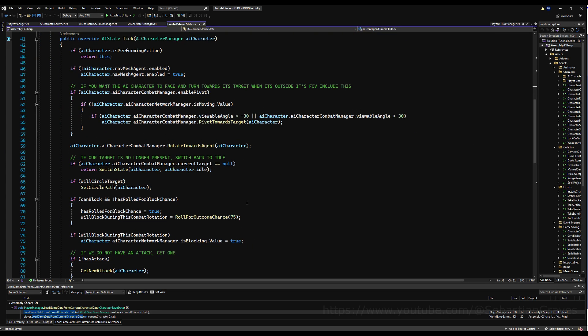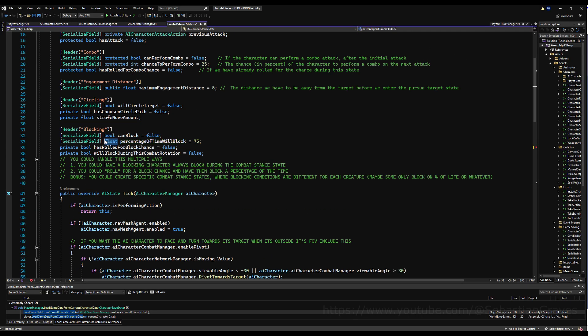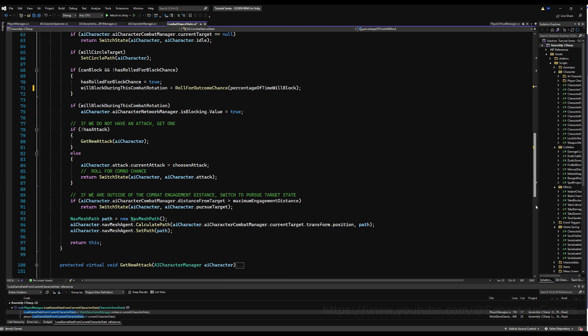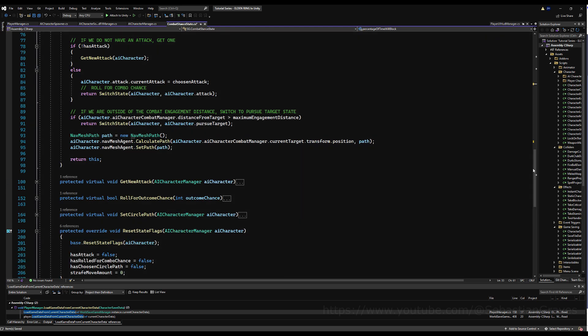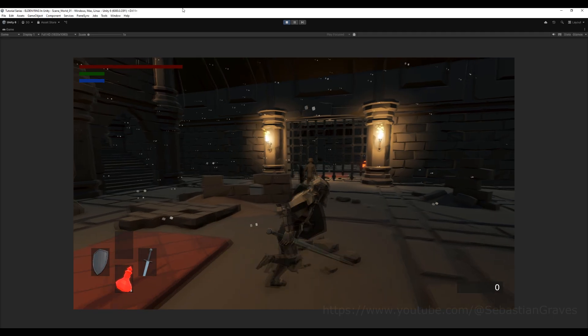Now I'm going back to correct the variable I had in Visual Studio. I'm realizing I can't use a float for this, so I'm changing it to an int — you could use mathf.round if you want. Then down in 'on reset state flags' I'm going to make sure 'has rolled for block chance' is reset to false and 'will block during this combat rotation' is also set to false. This resets both things every time you leave the combat stand state.